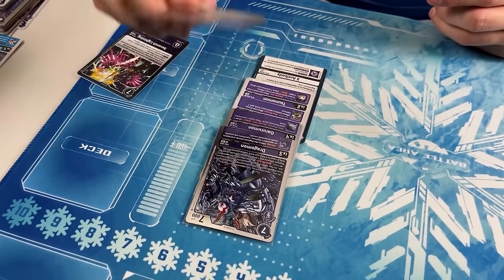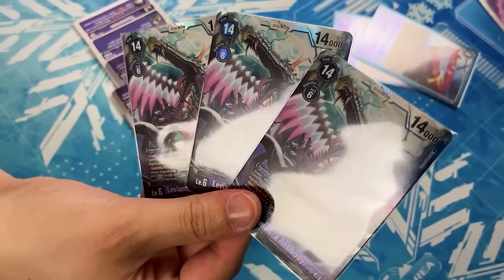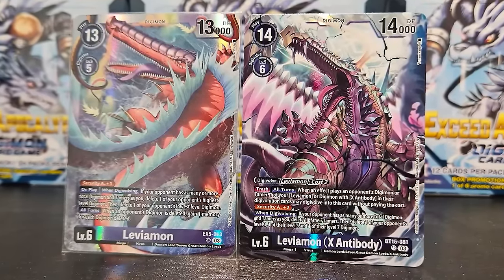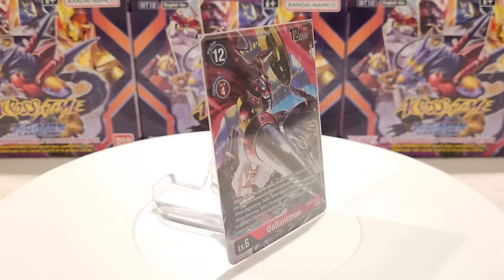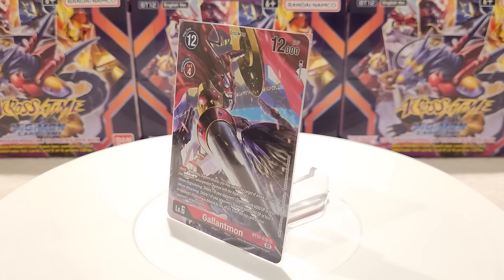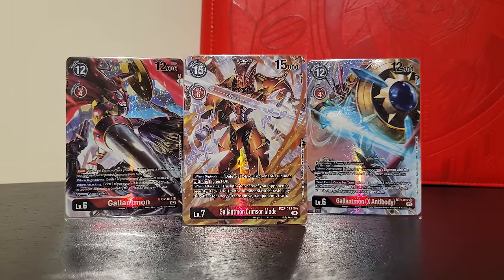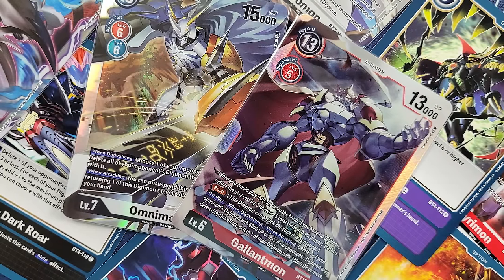There are also many other mid-range style decks such as Leviamon, which has a ton of removal from level 3s all the way to level 7s and can delete tamers. It is purple-based, which utilizes the trash heavily, and getting into Leviamon and Leviamon X is the main key win condition to chunk down your opponent's security. Gallantmon is another very good example — a red-based deck which has a lot of deletion effects based off DP. It is very consistent at getting rid of wide boards and is especially good against decks that have floating capabilities. It can trash your opponent's security when attacking, which is one of the safest ways to guarantee your win condition. This really shows all the variety when it comes to mid-range decks across all the different colors, which makes them truly unique.